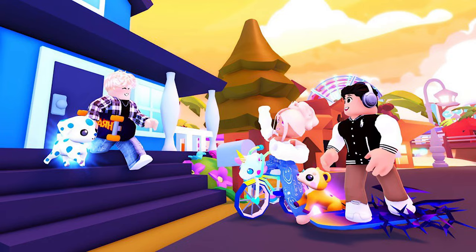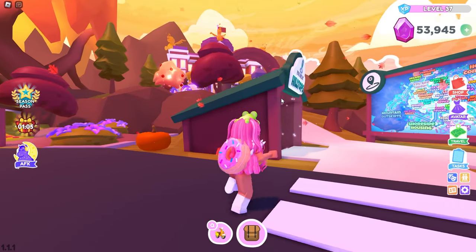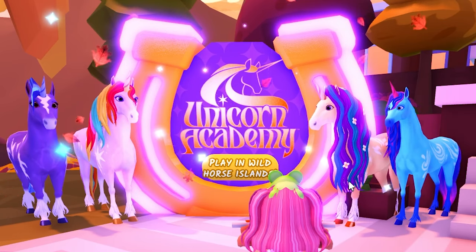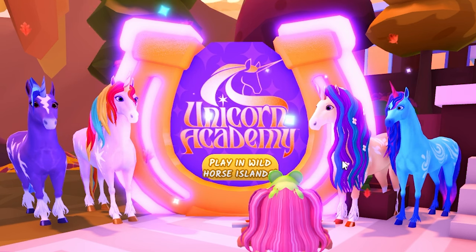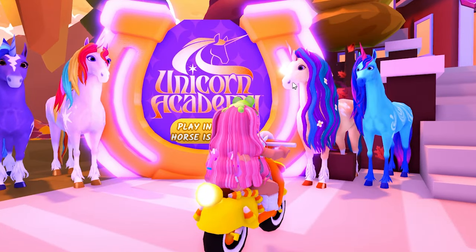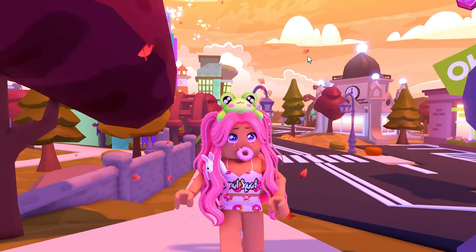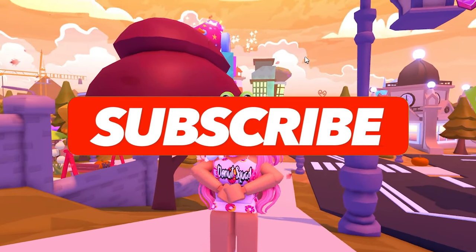In today's video, we are going to be checking out the new personal vehicles update. And guys, come with me here for a second. I found something new in the map. I see an advertisement for Unicorn Academy — play in Wild Horse Islands. Aren't these unicorns, like, the prettiest ever? If you guys would like to see the new personal vehicles that have been added in Overlook Bay 2, then make sure to hit that subscribe button and let's go ahead and get into today's video.